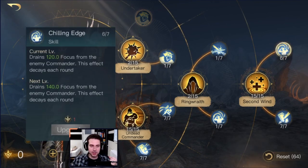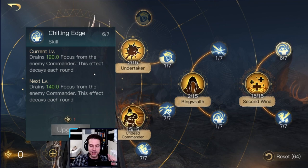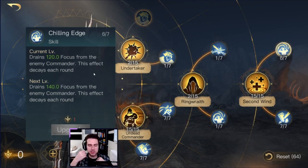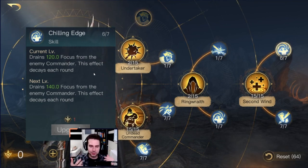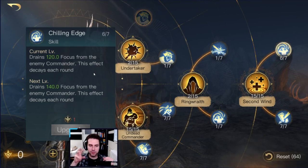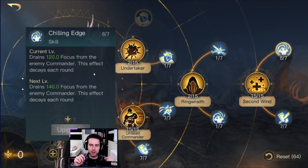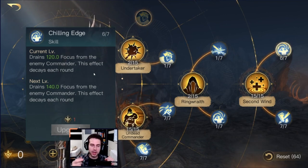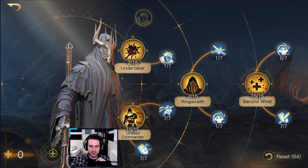In order to survive his enemy, he also has Chilling Edge. Chilling Edge drains focus from your enemy, taking focus away from the enemy and adding it to your own. This means commanders that deal focus damage such as Gandalf or Galadriel won't be dealing great burst damage because you've taken a big chunk of their focus away. Also, focus mitigates the damage you receive — so by taking focus from the enemy, you make it so they receive more damage while you mitigate even more on top of your R0 mitigation abilities.